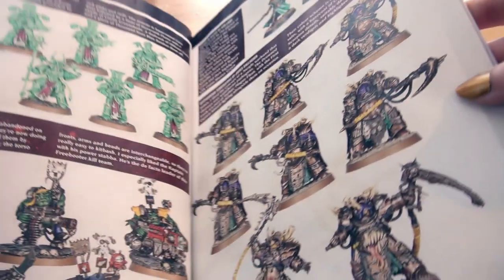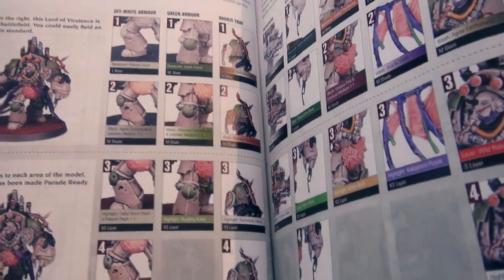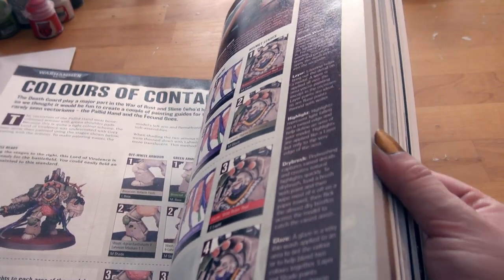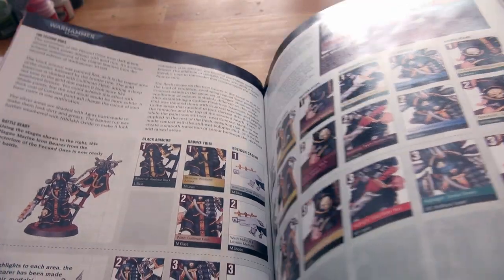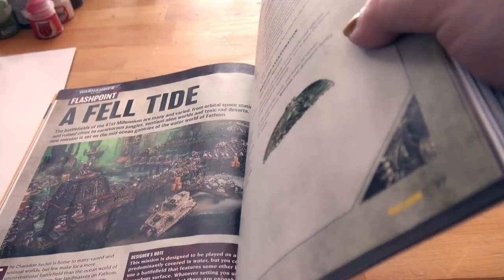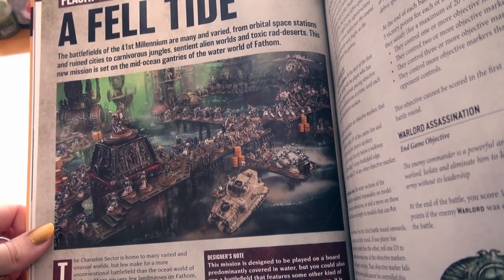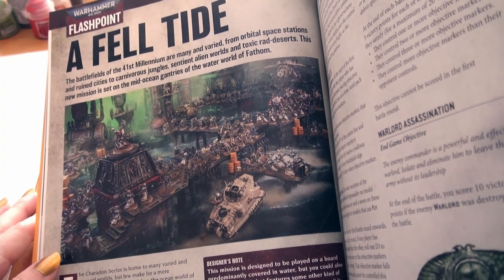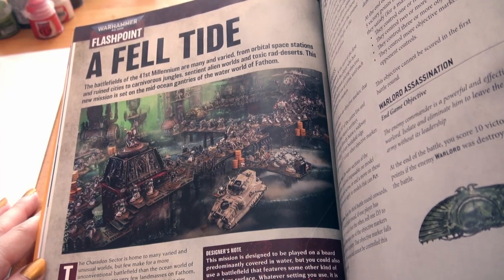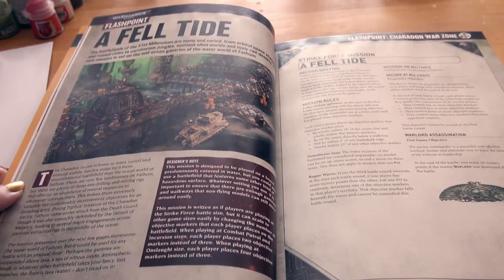Colors of Contagion — a nice little presentation of how to do the slime version of Death Guard. The Fessened Ones, cool — chaos space marines. A Fell Tide: the battlefields of the 41st millennium are many and varied, from orbital space stations and rune cities to carnivorous jungles, sentient alien worlds and toxic rad deserts. This new mission is set on the mid-ocean gantries of the water world of Fathom.